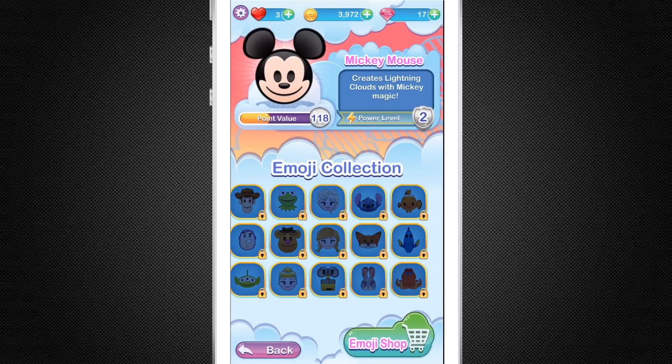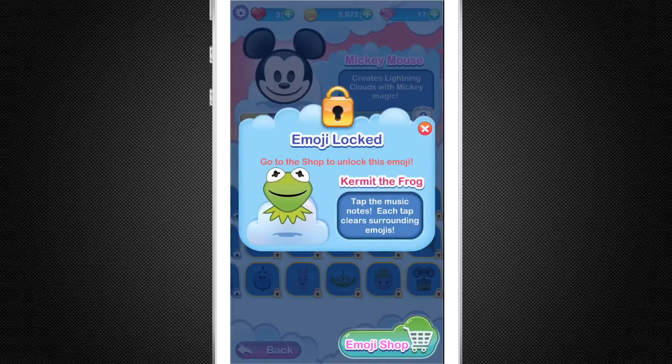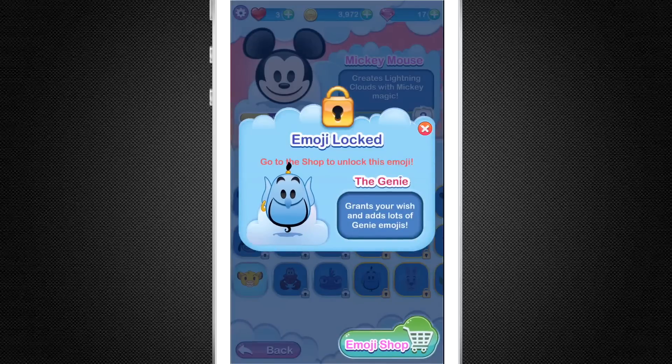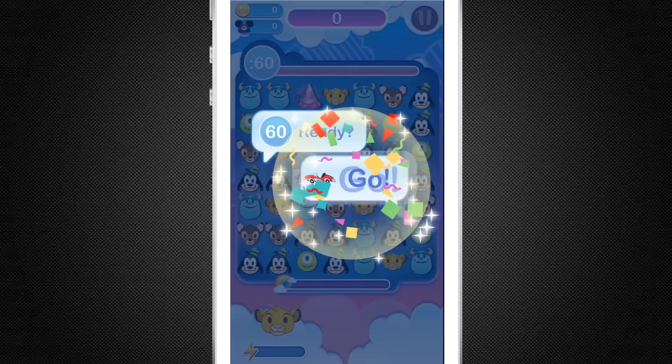There are a ton of different emojis you can collect. I'm sure there's a lot more coming, like Star Wars characters and all upcoming stuff like Pete's Dragon, Moana, and tons of stuff. Of course there's Frozen, Aladdin, the Genie, all these awesome characters — Finding Dory and more.